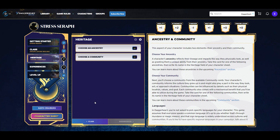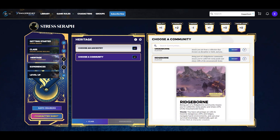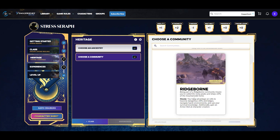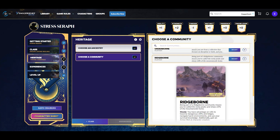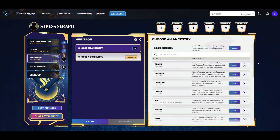Now that we have weapons and armor done, it's time to look at our heritage. There's been a big change to ancestries so we're definitely going to look at that, but first I'll quickly look at community. The communities have all been kept more or less the same from 1.3 to 1.4. We're choosing Ridgeborn, which is back to being one of my favorites: it gives us advantage on rolls to traverse dangerous cliffs, ledges, and harsh environments using survival knowledge, and it gives us an extra armor slot at character creation, which is perfect for this build.